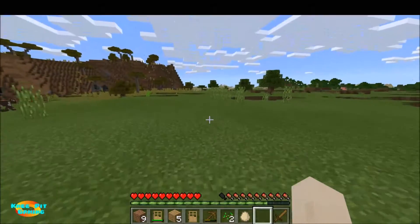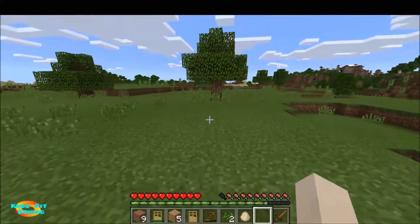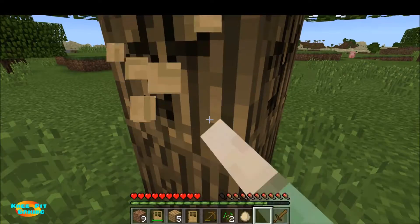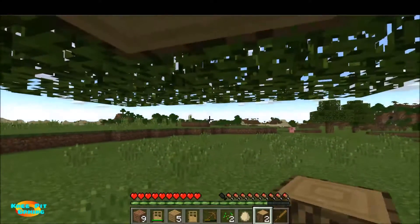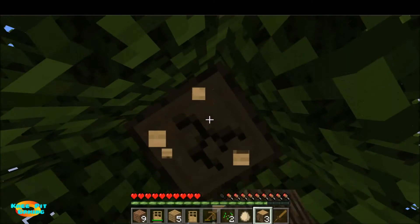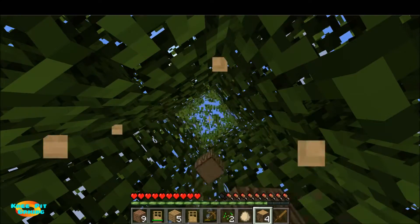Okay, we got it. I have no idea why the HUD disappeared but it's back now. I'm gonna grab a little bit more wood because you always need wood in Minecraft, and then I'm gonna start mining and digging so I can get some cobblestone and maybe some coal for my furnace.